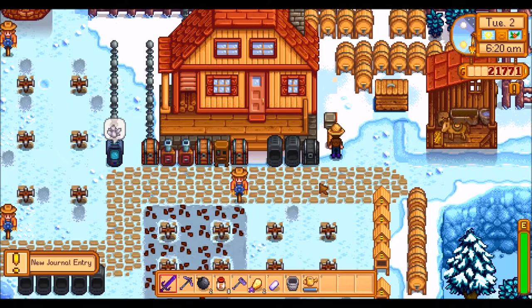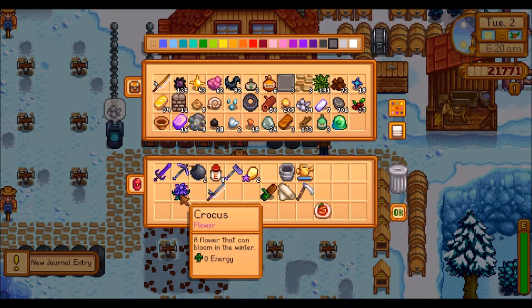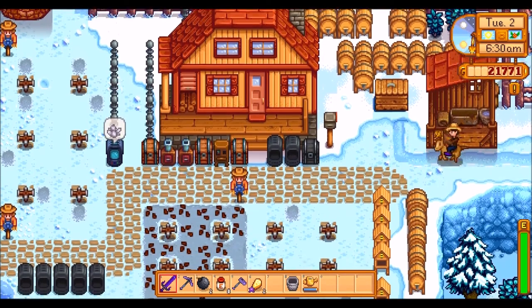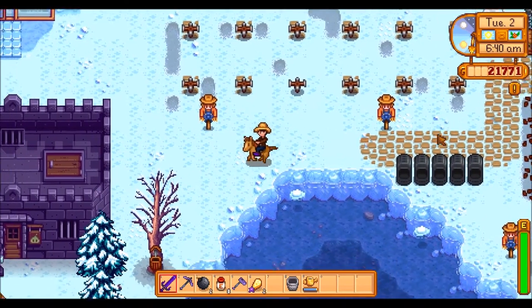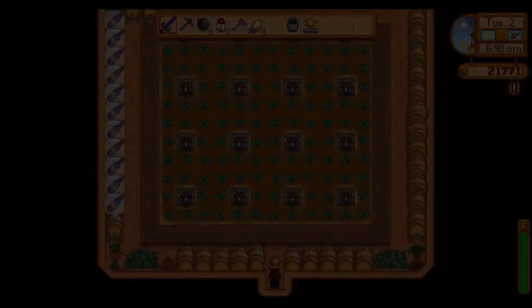We want to catch a squid — okay, very good. We need to check down on the beach to see if there's a nautilus shell today. But besides that, the other thing I want to do today is focus on our missions, or quests, or whatever they're called. Let's quickly check in here.